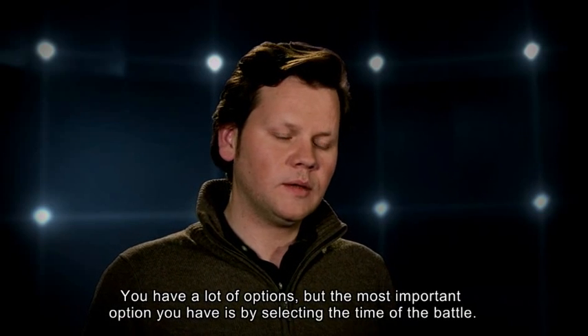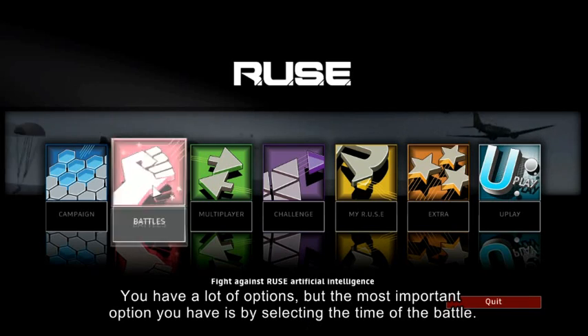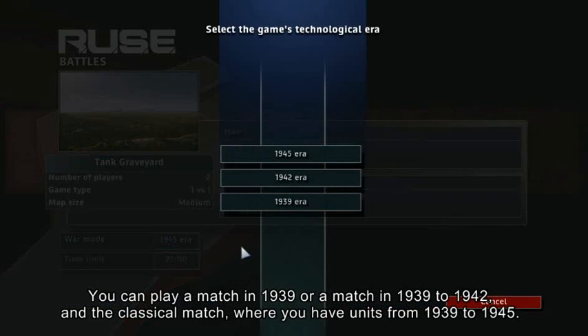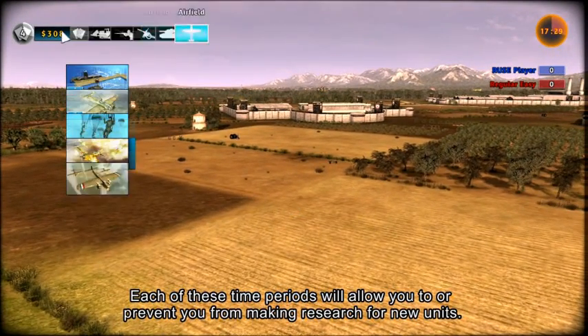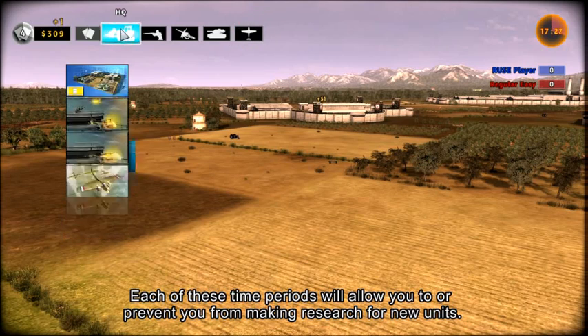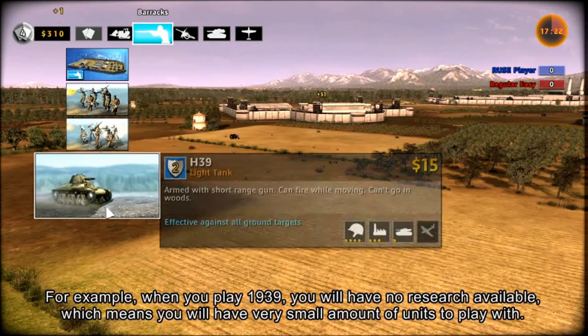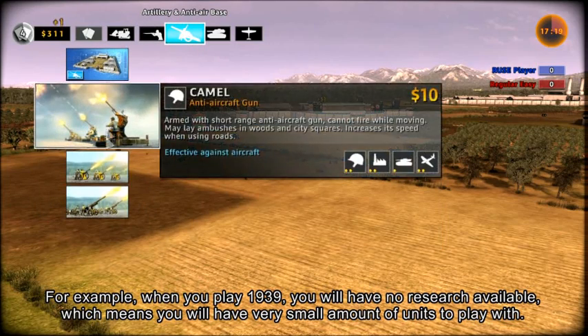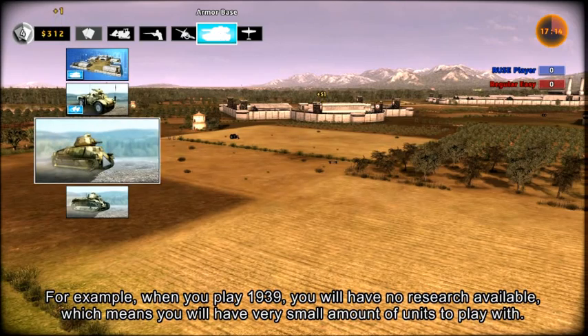You have a lot of options, but the most important one is selecting the time period of the battle. You can play a match set in 1939, or from 1939 to 1942, or the classical match covering 1939 to 1945. Each of these time periods will allow or prevent you from researching new units. For example, when you play in 1939, you will have no research available, meaning you have a very limited number of units to play with.